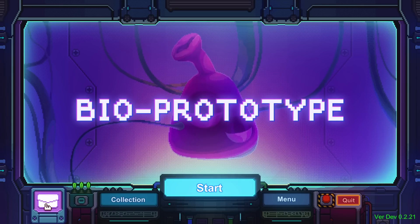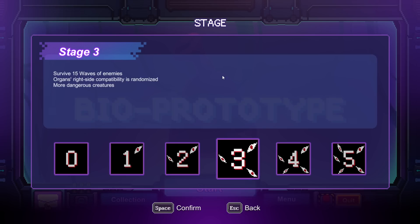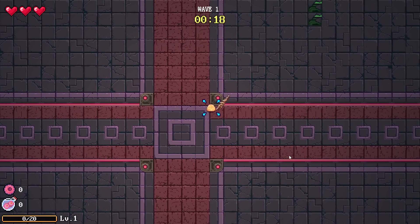Hello everybody, it's here again with another Bio Prototype run. Today I'm going to be doing a run with hunk limbs — they have a guaranteed crit hit chance. We're going to do a unique run we haven't done yet. It's minus three percent organ base damage, but if they double damage on crits, who cares. We're going to go with difficulty 3 because I still hate the fact that we become weaker with overload.